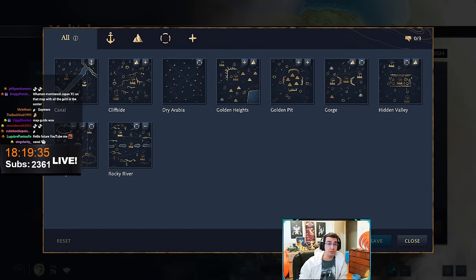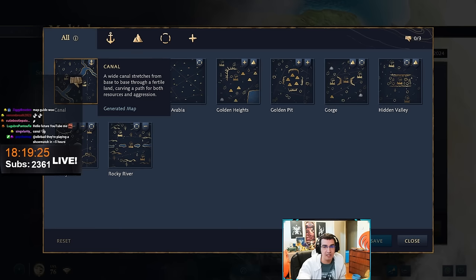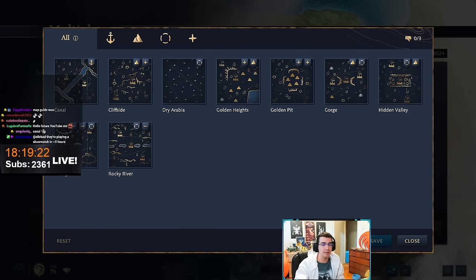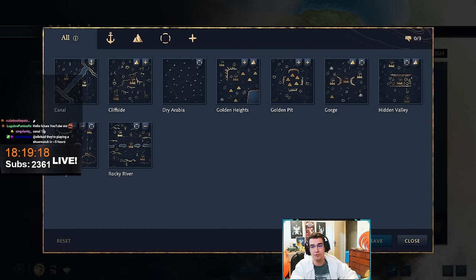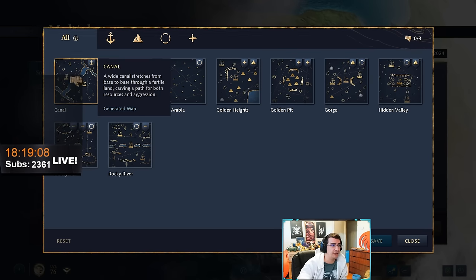This guide gives my opinion, based on very limited three days, on which civs are potentially going to be very good on some of these new maps. Regarding the new civs, we are all still figuring out how to play them. So instead of saying 'on Canal you want to play English,' I'm going to explain how each map is played and let you choose your civilization based on that.